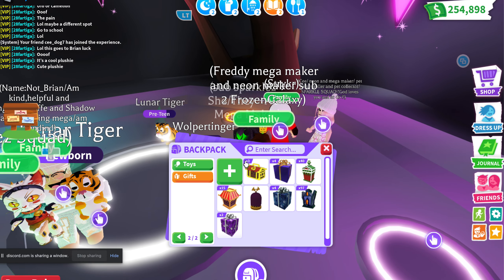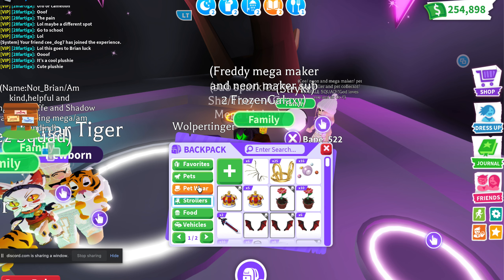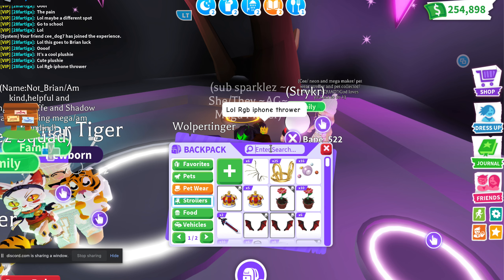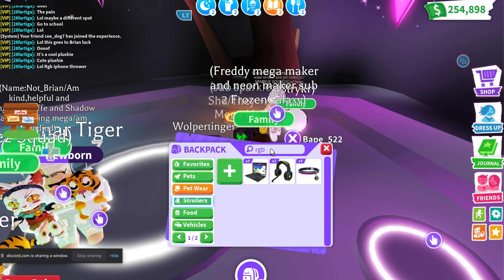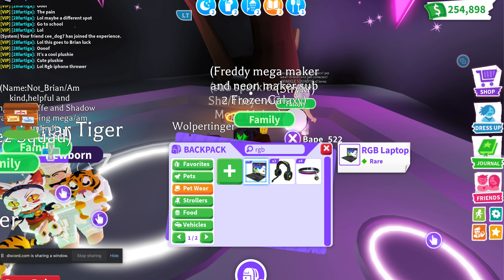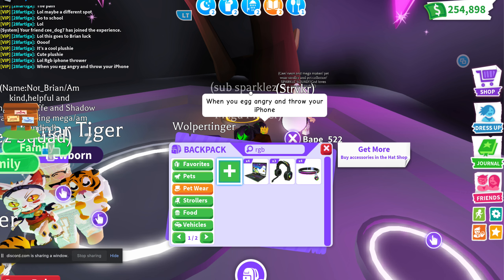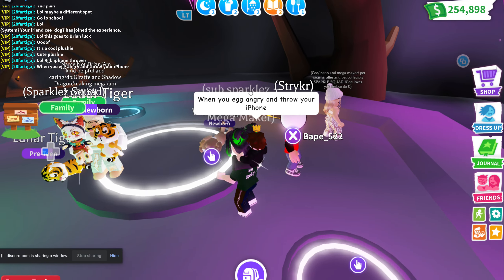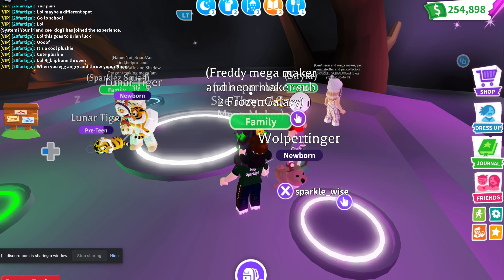Let me just check this out — I can't even tell you about this pet-wearing collar stuff. It's so crazy. Maybe if I pull my UFO out it'll help. I could make a neon RGB laptop and a neon RGB collar because I have four. When you get angry and throw your iPhone — well, this one's okay to throw because it bounces, so it's fine.